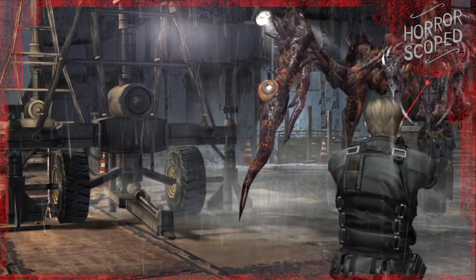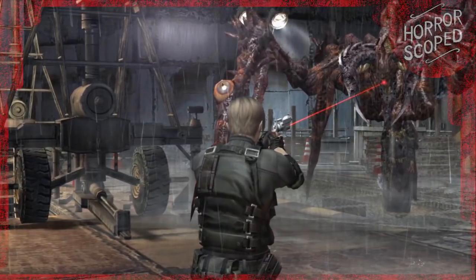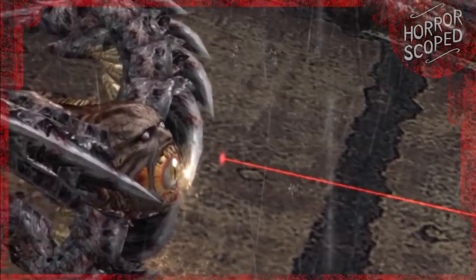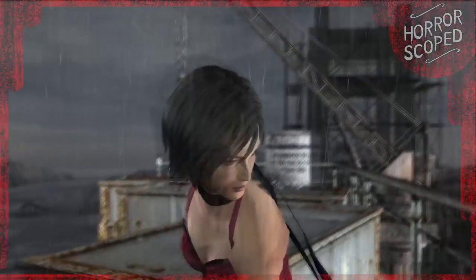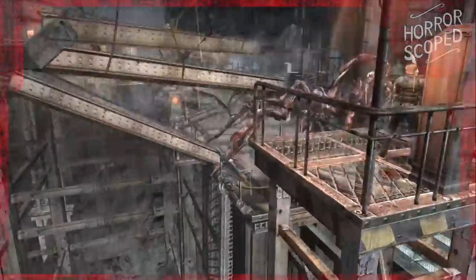And now for the final boss — the big man himself, Sadler. Being one of the more strategic fights in Resident Evil 4, Sadler requires being shot in eyes located on the joints of his main legs. After being shot in the legs, his face opens up where you can deal real damage. But regardless of where I ended up shooting him, it only took five shots from the Hand Cannon and some steel beams to bring down this big boy.